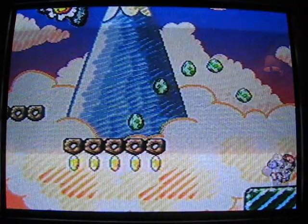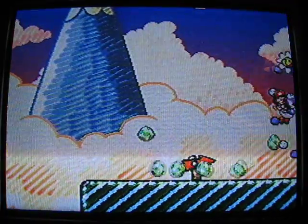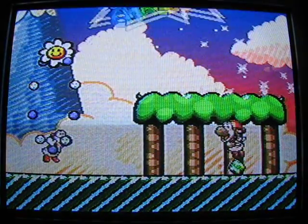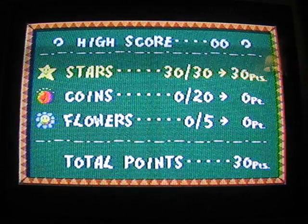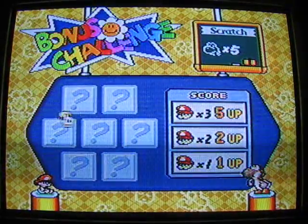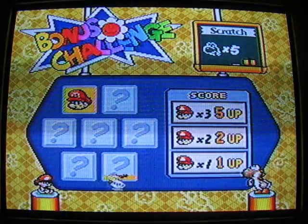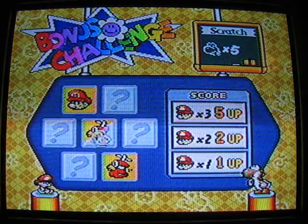We're near the end. See this platform here? This multicolored stripe platform? Yeah, whenever you see this, you know that you're at the end of the level. There's one flower on there — there's a 1 in 10 shot of getting that and I got it. Well, I guess I'll show you a bonus zone. Now, which one is this? Scratch and Match — scratch three boxes. Basically, you want Mario Heads and avoid Toadies. Let's see what this one is. It's a Mario Head. I'm feeling lucky with this one. It's a Toadie, dang it. And one more, I'm gonna go with the middle. It's another Toadie. Oh well. One up.